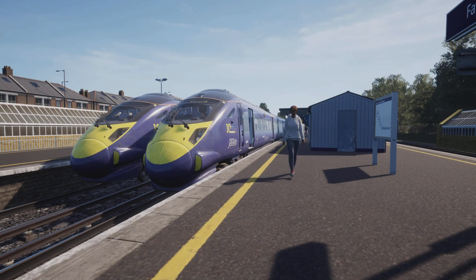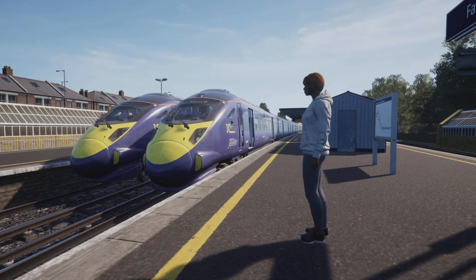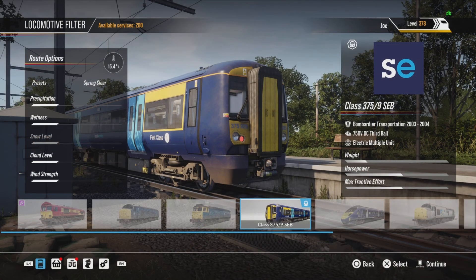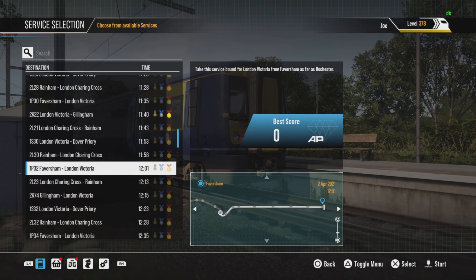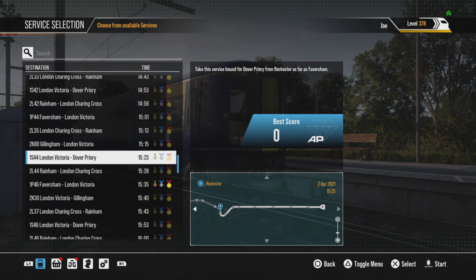The first thing we're going to have a little look at is the new 375 — the way it looks on the starting screen. So let's have a look at that. You can see here they have sorted out a few bits. Obviously the 375 before — you could select the livery for it, and that was actually for 4-car and 8-car variants — but now it's just all in one. So you get all of the 375 services now just in one list, which is much easier.